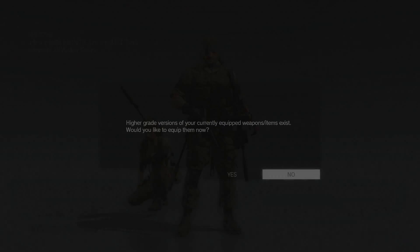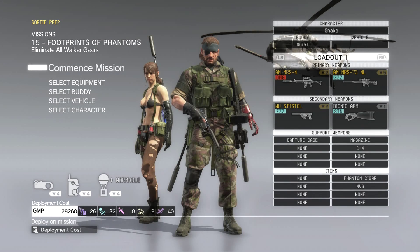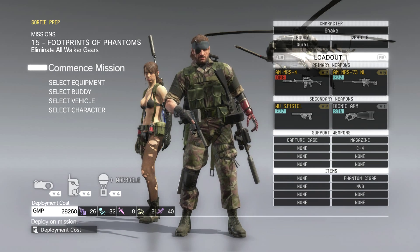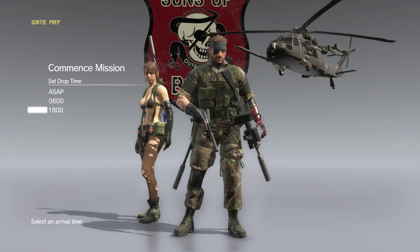Another Metal Gear walkthrough. Go ahead and deploy — this is 'Footprints of Phantoms.' I need to remember to customize one of my guns, but whatever. Everything looks good, so we're just going to go ahead and commence.